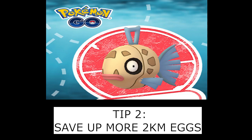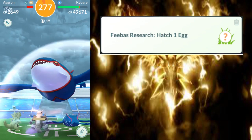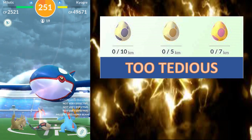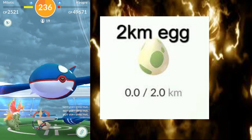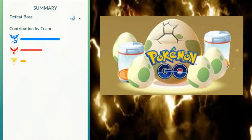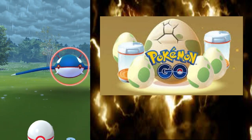Number 2: Pre-event Preparation — save up more 2-kilometer eggs. The second type of Feebas task was to hatch one egg. Again, no specific distance was stated in the task requirement, so any type of egg is fine for completing the task. Saving up time and effort for each task is key to earning more Feebas catches. Therefore, collect and save up as many 2-kilometer eggs as possible prior to the next Field Research task event. This will also reduce your anxiety about hoping to get a 2-kilometer egg during the event if you happen to run out.